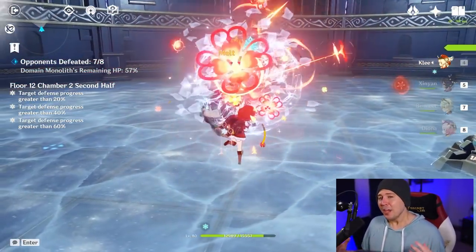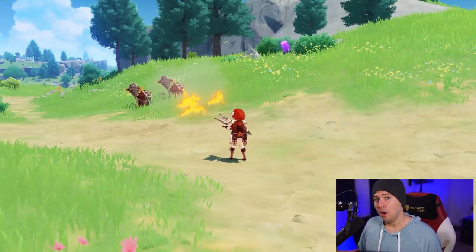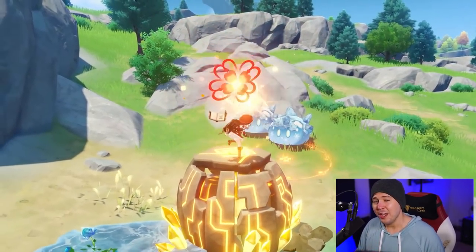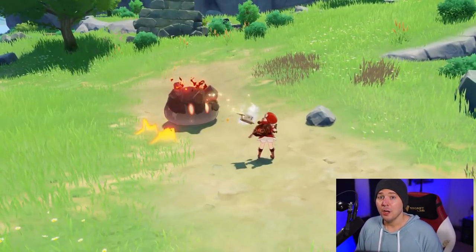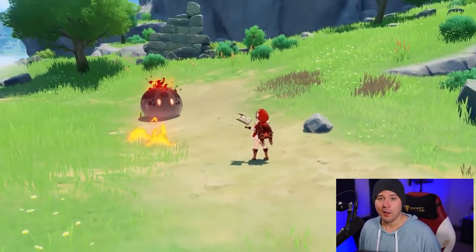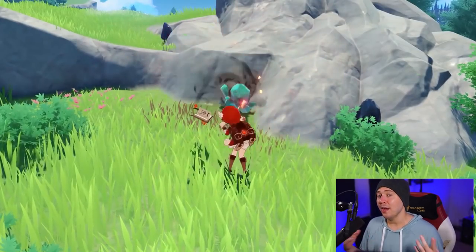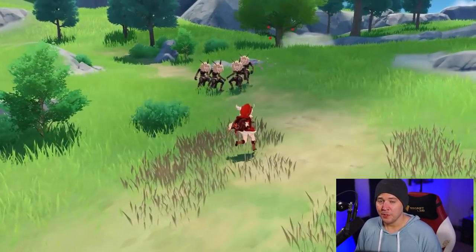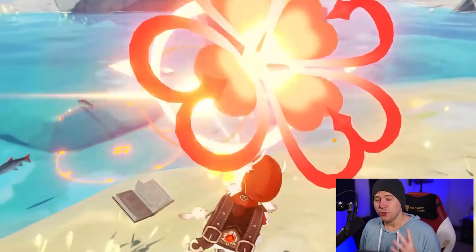Klee is kind of squishy, so you might think about putting a shield character in your party as well. Someone such as Zhongli, who's also very powerful — due to Klee's short range, you're going to be just in range for that 20% elemental resist reduction, which increases your damage further. Another character slot is for an Anemo character of your choice. Sucrose is exceptionally powerful in this team, but you can also use Venti. Get Sucrose in there and build her for elemental mastery to increase the vaporize damage you're doing with Klee.